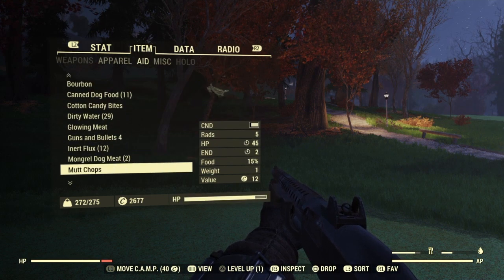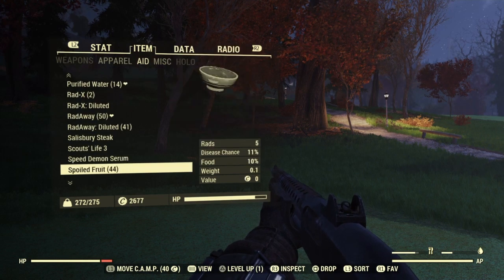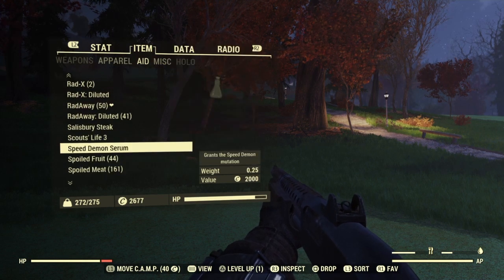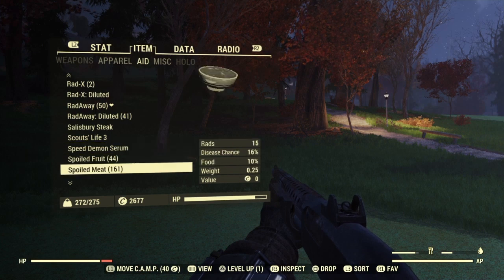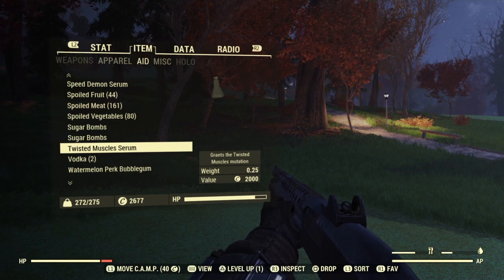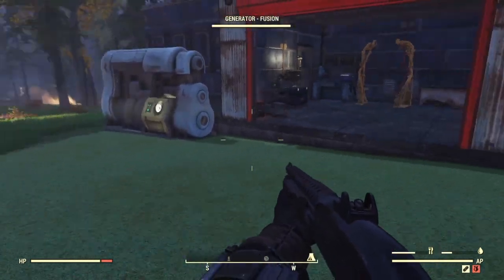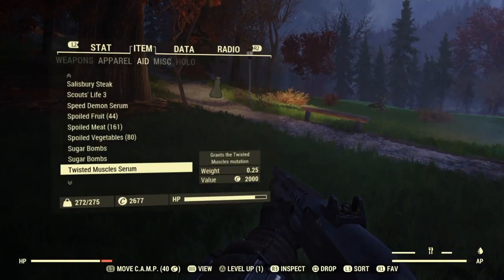There's one called Speed Demon and the other is Twisted Muscle. I'm going to be selling both of these. I don't have any of the recipes, but I'm going to be showing you where you can get the recipes as well — let's go over there now.